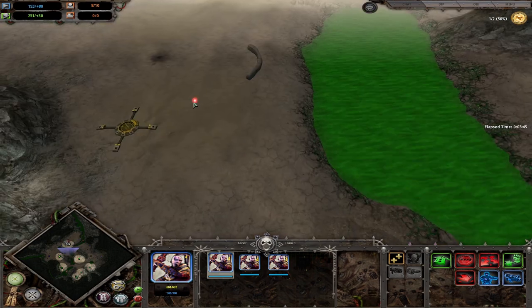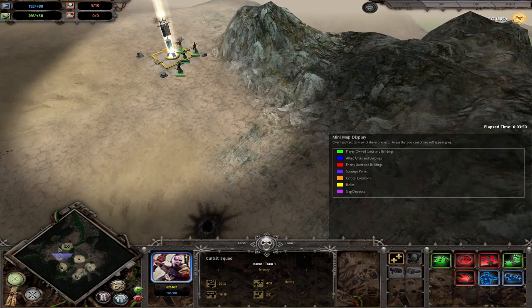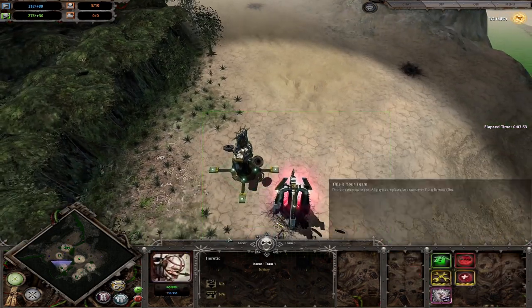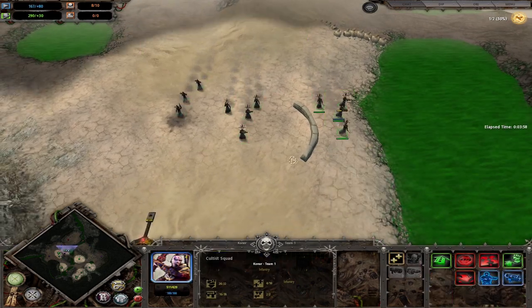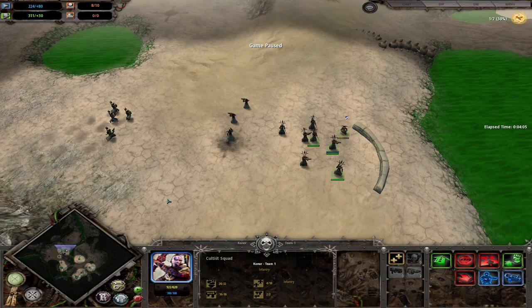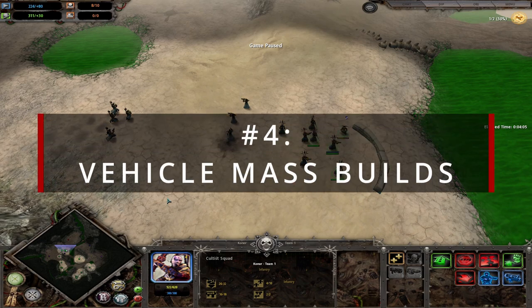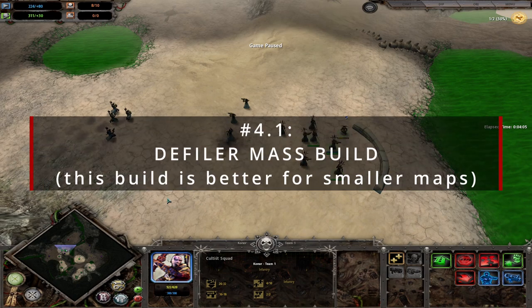I'm going to use this cultist nade mass opening to segue into the vehicle mass opening. That's basically it for the cultist nade mass opening. Welcome to opening number four — the Vehicle Mass opening. This is split into two: opening 4.1 will be the Defiler Mass opening and 4.2 will be the Hell Talon Mass opening.